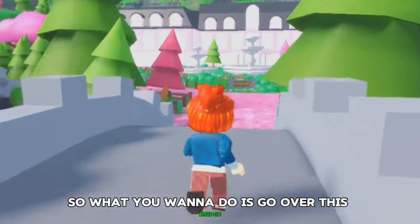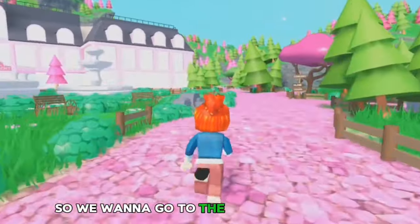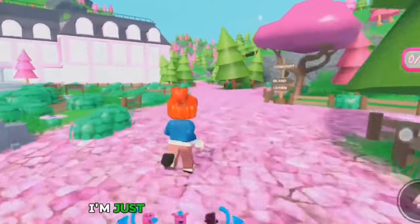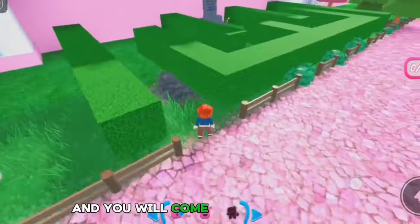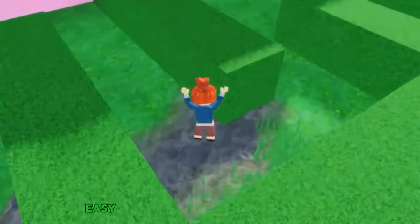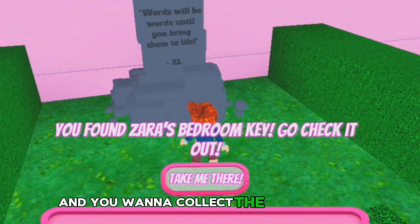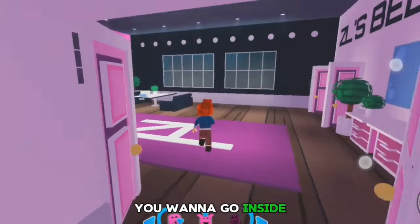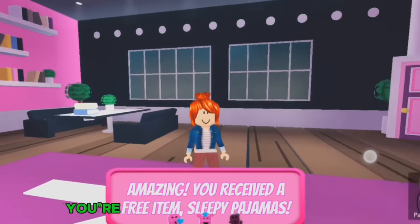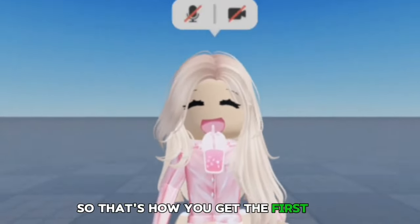Go over this bridge and continue following where I'm going — we want to go to the back of the castle. I'm going to speed the video up, so just follow along. You'll come across a really easy maze, and you want to collect the bedroom key and click 'Take Me There.' You'll be teleported outside the bedroom — go inside, and once you're in, you'll have the sleepy pajamas. That's how you get the first item.